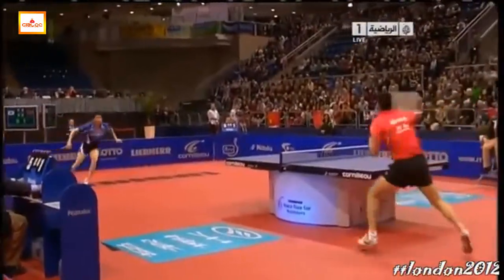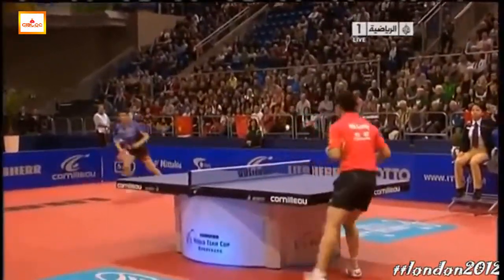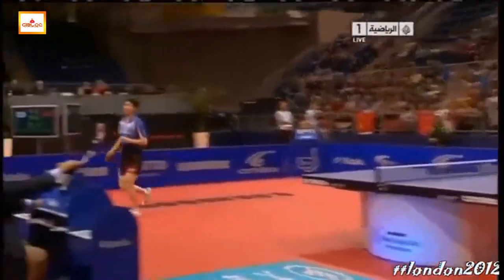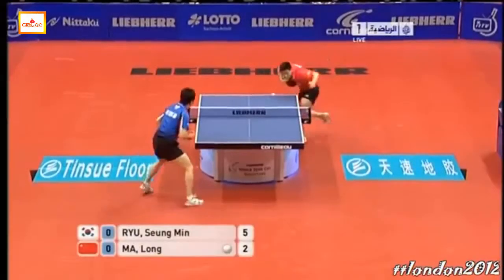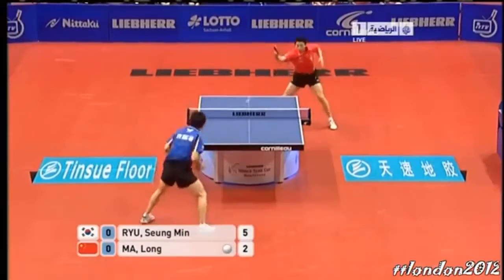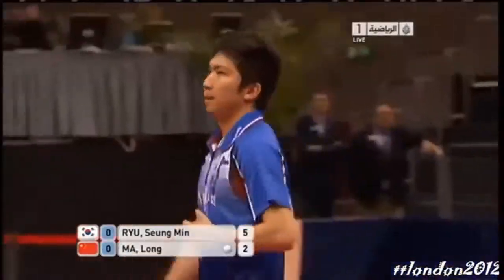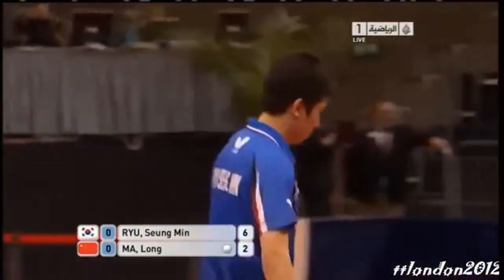Just wondering tactically, with that traditional penhold backhand, will that be a limiting factor for the Republic of Korea player? And what tactics can he adopt to make sure that isn't the case? Here we are — backhand to backhand. There it is. Perhaps that's the tactic: choose the right ball to go round on the backhand side.